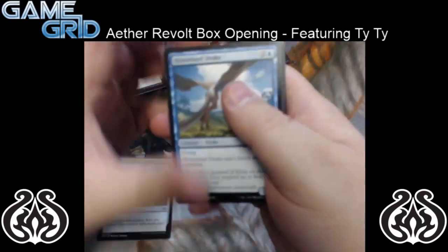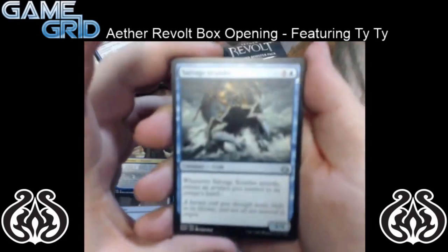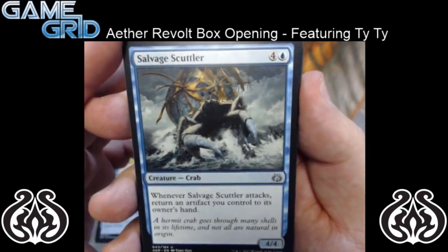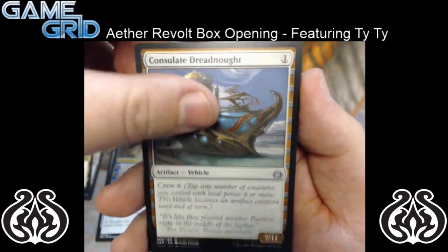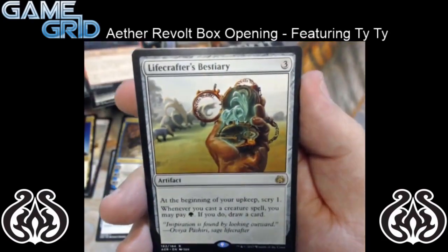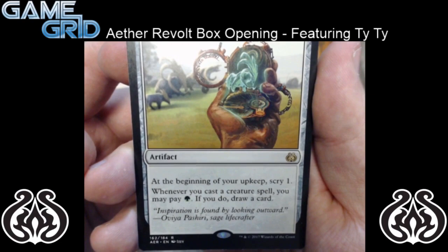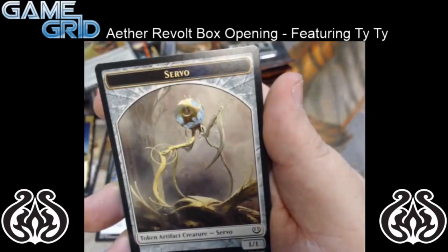So we're moving on to the next pack. Let's go to the uncommons. We have a Salvage Scuttler for our first uncommon, a Consulate Dreadnought for the second one, and Reckless Racer for the third. And as far as our rare goes, we've got a Lifecrafter's Bestiary — it's a 3 mana artifact. At the beginning of your upkeep, scry 1. And whenever you cast a creature spell, you may pay 1 green — if you do, draw a card. It's a pretty sweet card. And no foil on that pack.